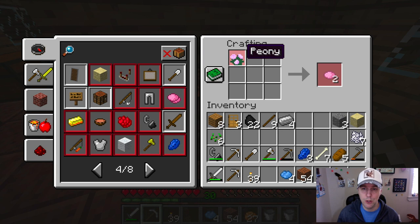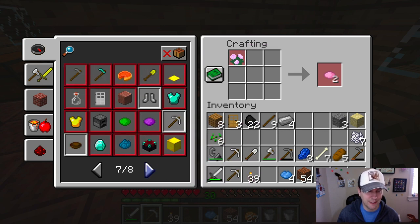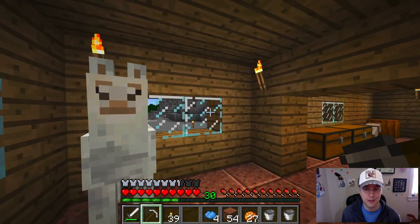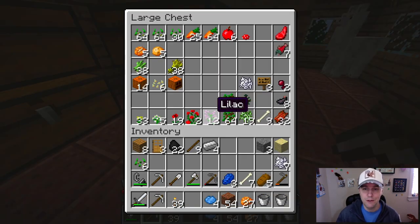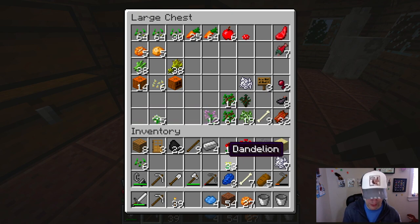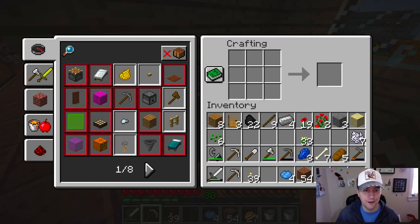Pink dye — peony, is that how you say it? I don't have cactus yet so I can't do that. I think we'll have to look for a desert someday. Purple dye needs lapis and rose red. Let's go over to my collection of flowers we can use. I've got a poppy, some rose bush, lilac, and dandelion.